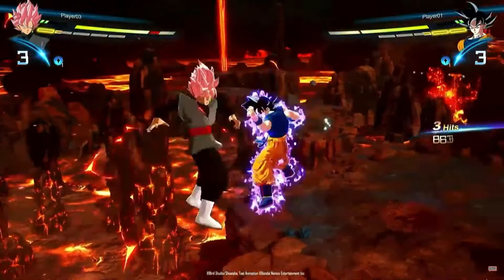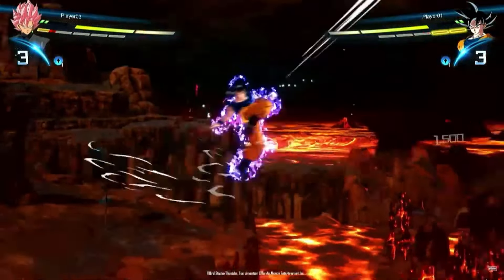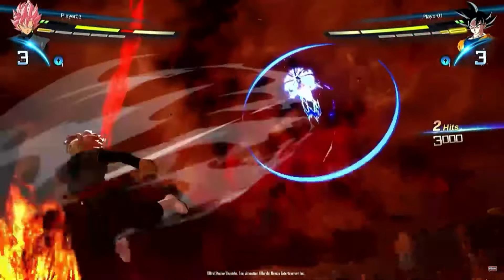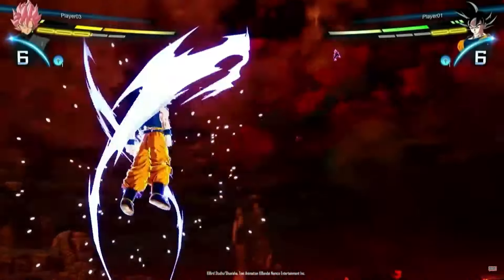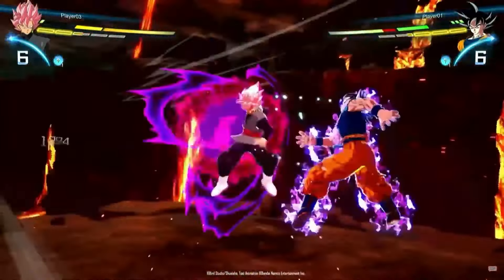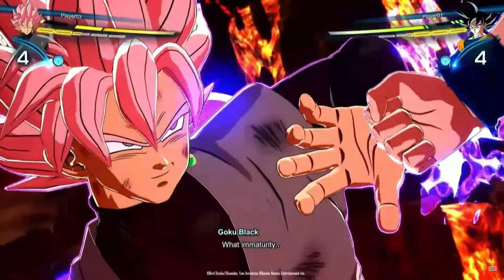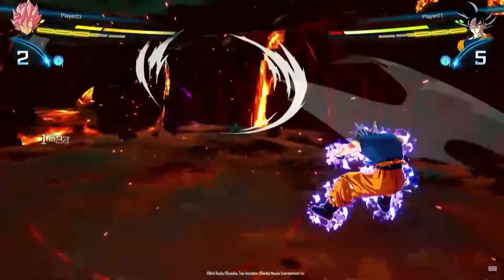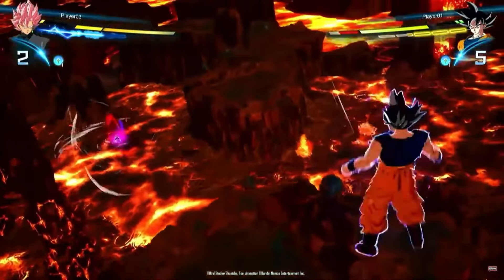Another thing to point out with this gameplay is that, again, it's obviously not final — they just wanted to show us the parts that really stood out for the sake of the showcase. And keep in mind, there is still a cut to black in the middle of the gameplay for seemingly no reason. I'm assuming that's where Goku Black does his Divine Lasso, or where Goku also does his other super attack — the one where he does all the punches — or maybe even where he does the Divine Kamehameha, but we don't see it because of the big cut to black.